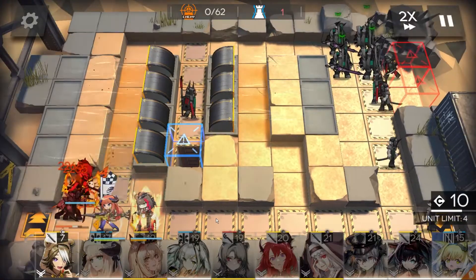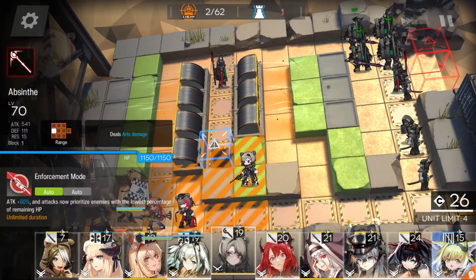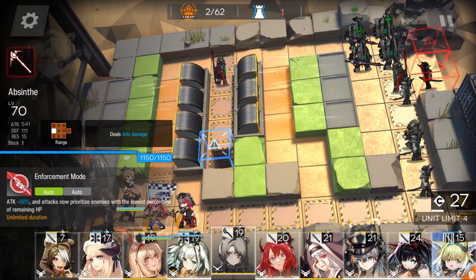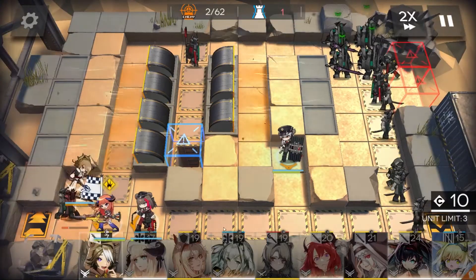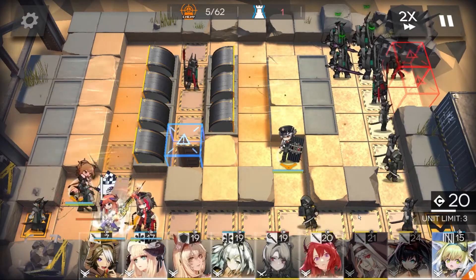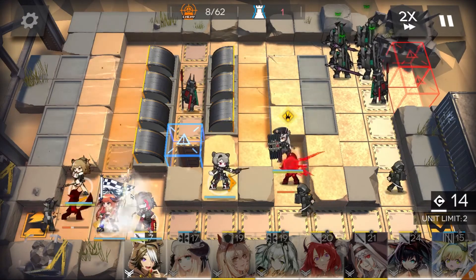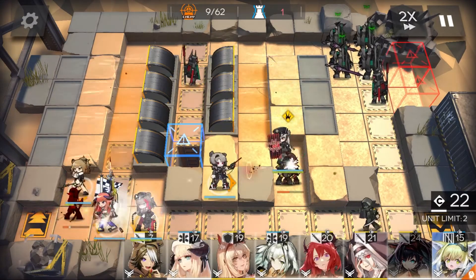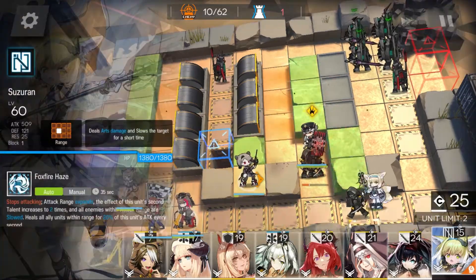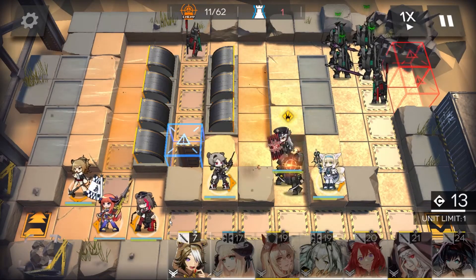There are a few things to mention for this particular one. First, as usual, drones and summons are excused because they are not operators and are allowed to deploy as you would desire in those particular situations. The other important piece of information is that this only applies if you decide to place operators in the area. You don't have to use those tiles — you can treat them as a tile ban, and how you play this is entirely up to you.